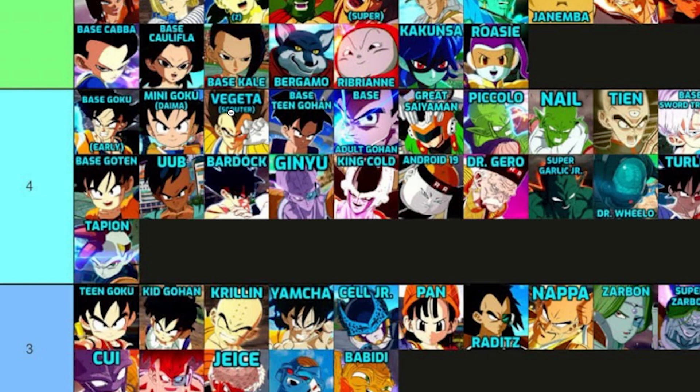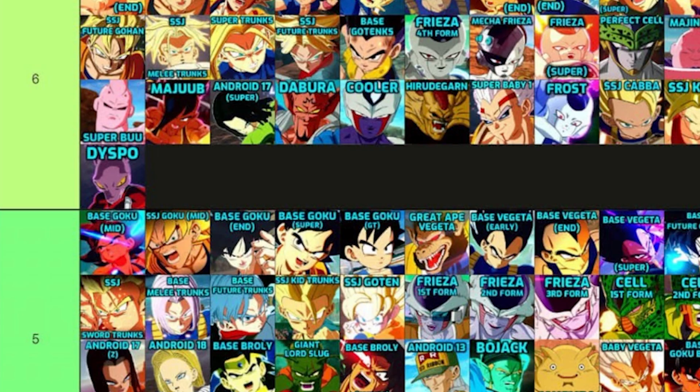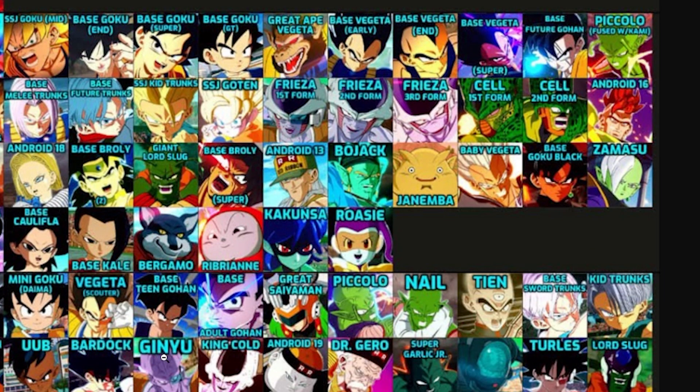Base Goku is also on the list — base Gohan plus base Goku equals seven points. Then I was looking at Goku Black. His rose form is level eight, but his base form is level five. I'm pretty sure I can transform to Rose mid-match — it's only one form. So base Goku Black is one of my mains. I was also thinking of swapping in Broly since he might have super armor and be OP.